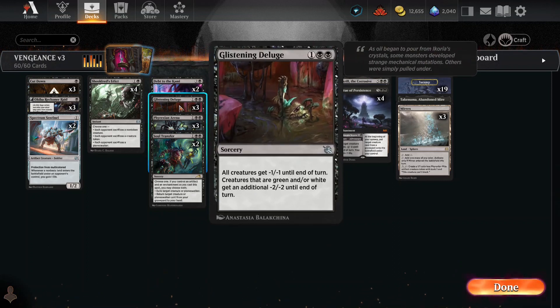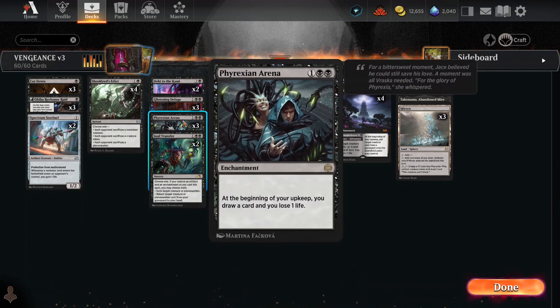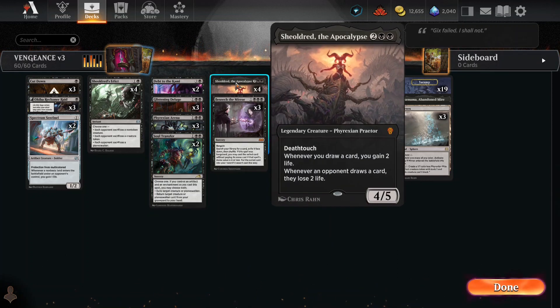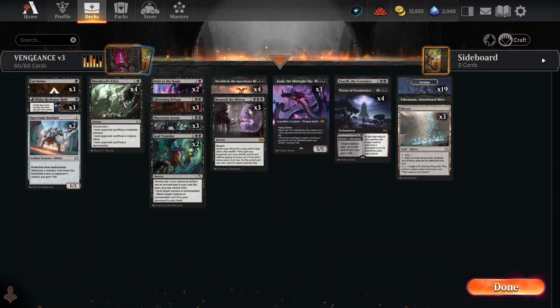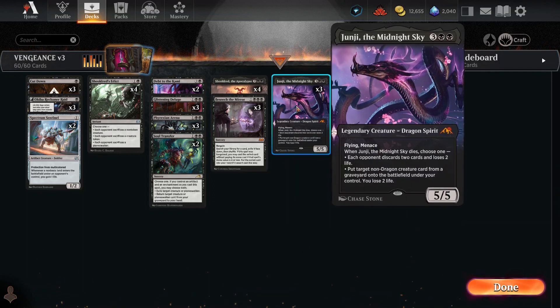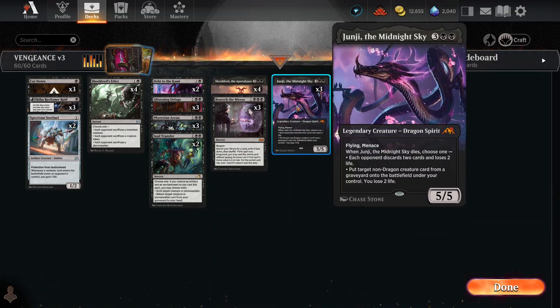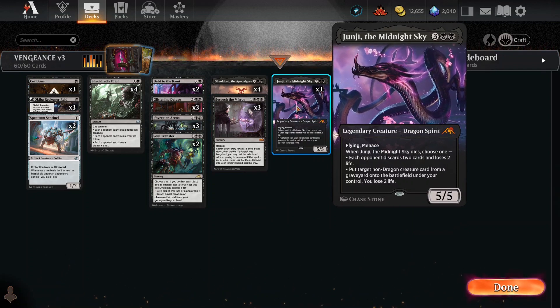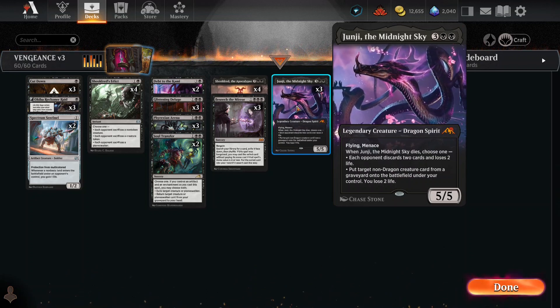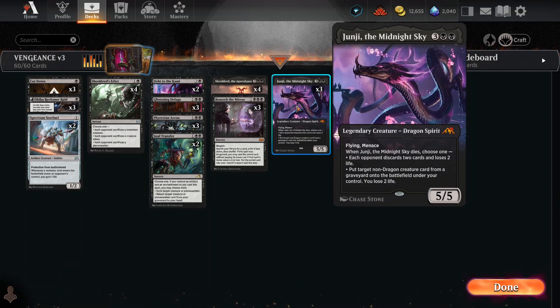This one blows away any creatures with negative one, negative one, and extra damage against green and white. Extra card draw, exiling creatures or Planeswalkers, or returning creatures from your graveyard to your hand. Shouldred punishes people for drawing cards — or benefits you for drawing cards. This lets you essentially go get Shouldred and put it into play.